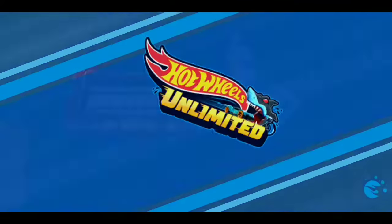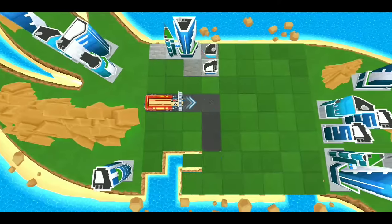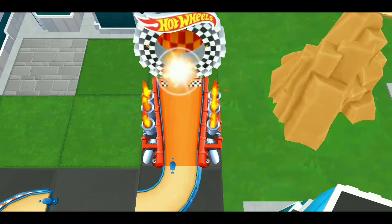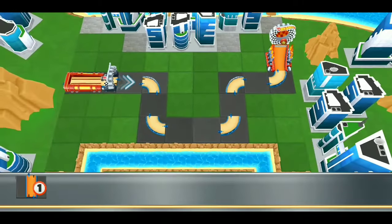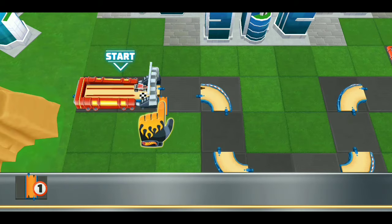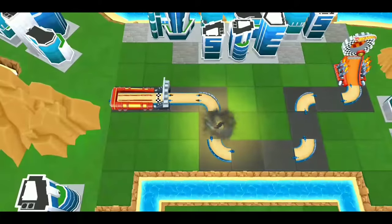I hope you've got your thinking cap on — this is a puzzle trial. Your goal is to fix the track in order to get your car from this launcher to the finish. Can you do it? Sure you can! Here are your track pieces. Get busy building — just grab a track piece, slide them over, and drop them where you think they fit. Perfect, you got this.